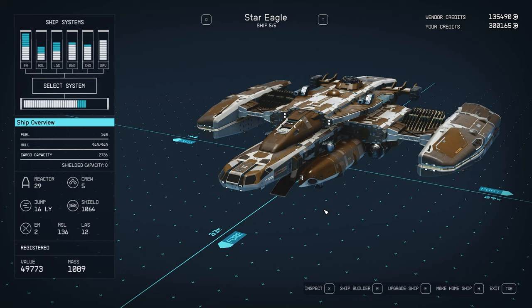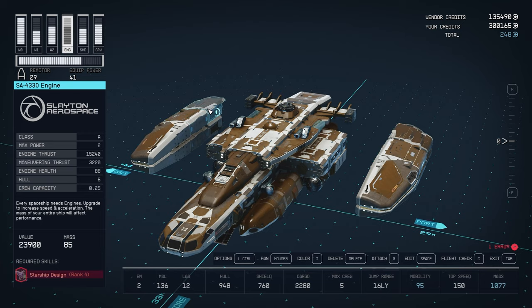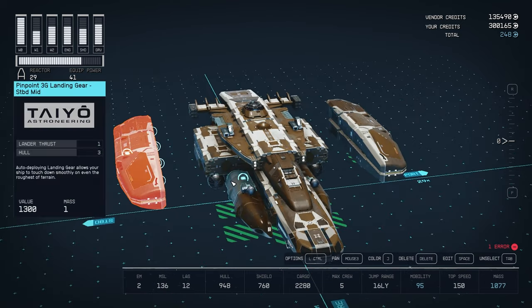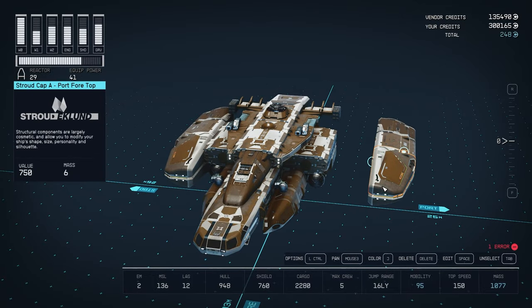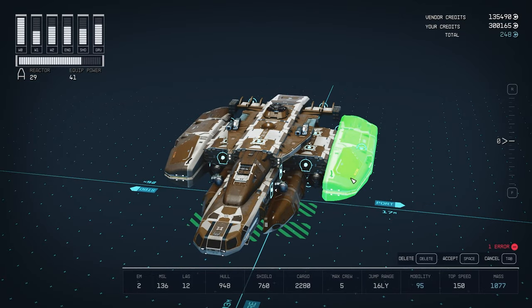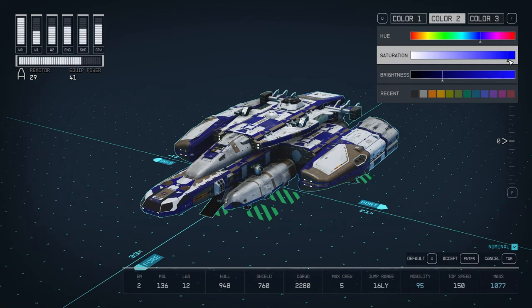This grants you the Star Eagle — a ship with 29 reactor power, five crew slots, and EM, laser, and missile systems already installed, plus 2,500 cargo capacity. Once I got this, it became my main ship and I didn't use anything else for a very long time. It has good mobility, holds up well in combat, and even with my hoarding tendencies I haven't maxed out the cargo space yet. I did make some minor changes, including reducing the wingspan, swapping missiles out for ballistic cannons, and changing the poop-brown color the ship starts with.